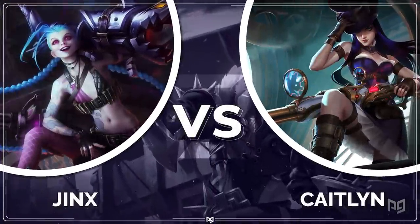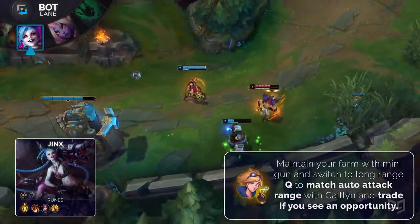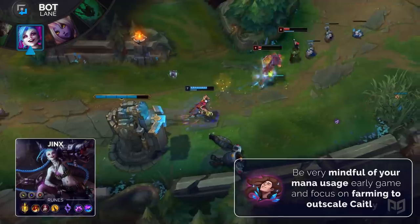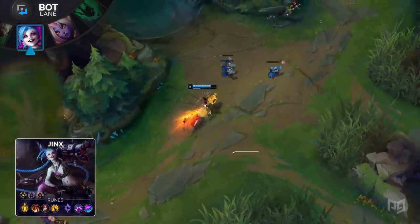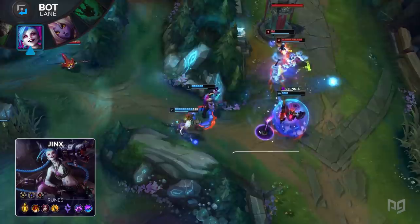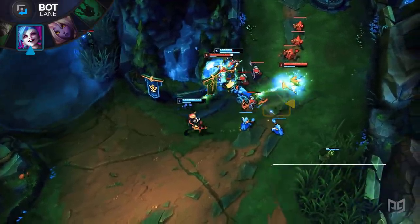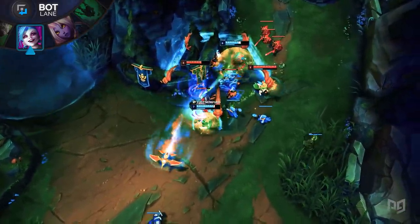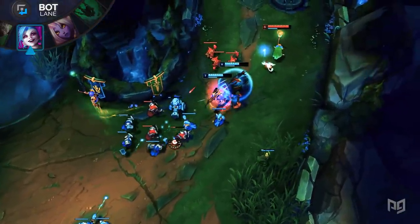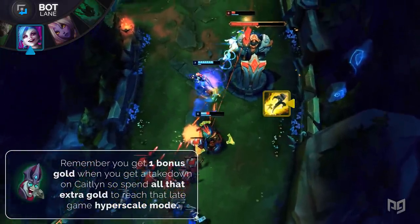The annoying long-range ADC Caitlyn can be countered by Jinx. All you need to do is maintain your farm with your minigun and trade auto-attacks with your long-range gun if Caitlyn decides to trade. Be mindful of your mana usage early game and focus on farming to outscale Caitlyn. The main point of the Jinx pick is to match Caitlyn's harass and outscale her once you reach your power spike. Your build should start with Infinity Edge, Berserker Greaves, Runaan's, and Phantom Dancer, then build according to the game. Focus on using your long-range gun along with Runaan's Hurricane to output massive DPS in teamfights and activate your passive for movement speed.